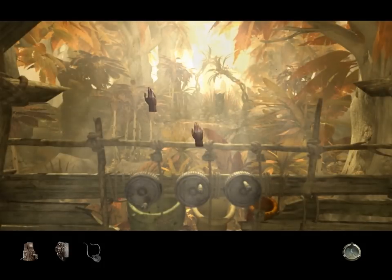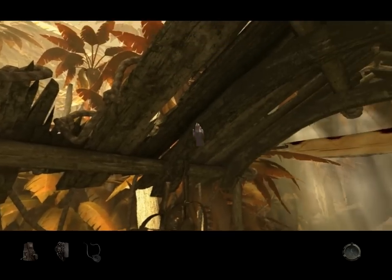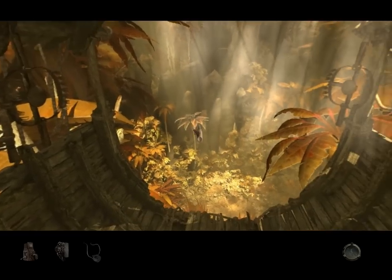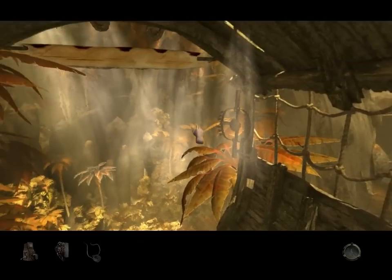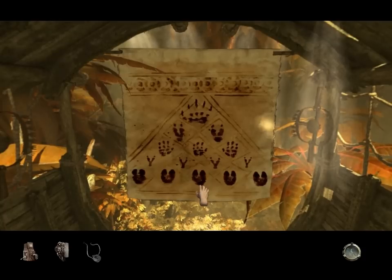Now all we need is the order. Is there anything else here in this hunting post that might be of interest? What's this? That looks a little bit like a triangle we saw on the controls for the bridge.